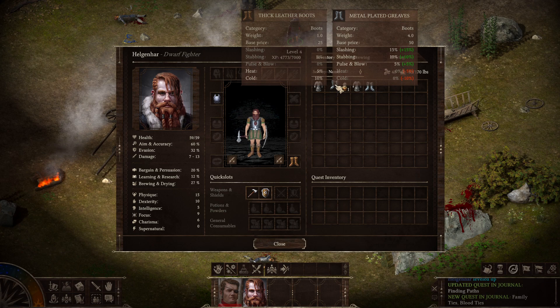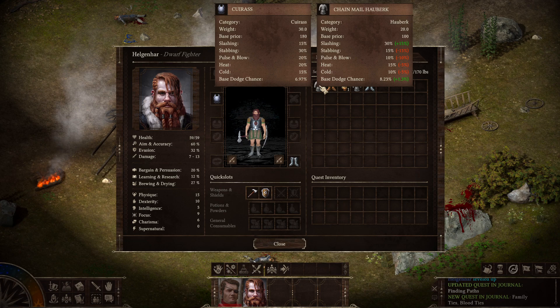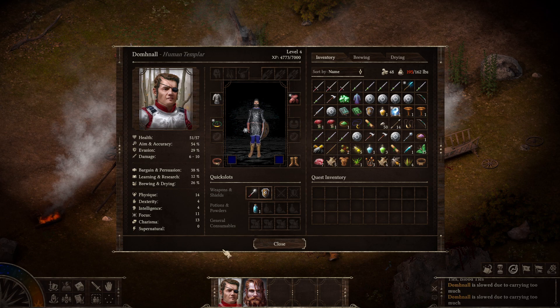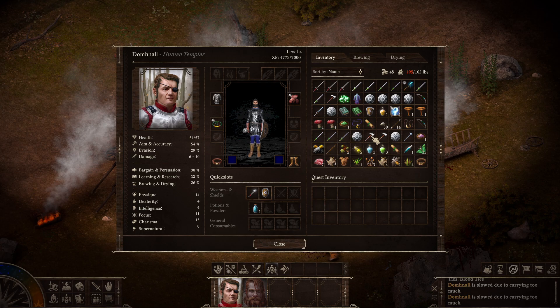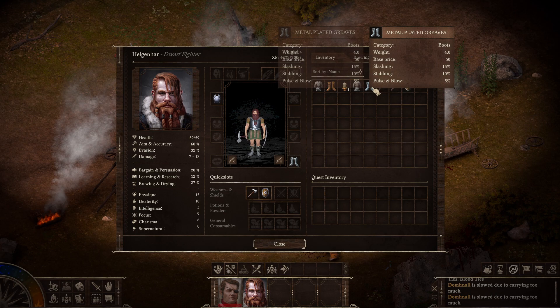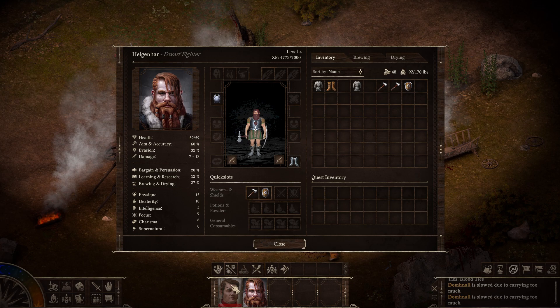So we lose heat and cold resist, but we gain a bunch of physical resistance, which is great since we're fighting wolves and kobolds. I'll give him a couple axes, see how those compare to what he currently has equipped. I think I need boots for my main character, and I'll give the candle to him as well.